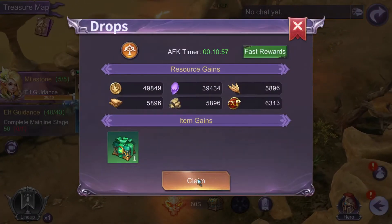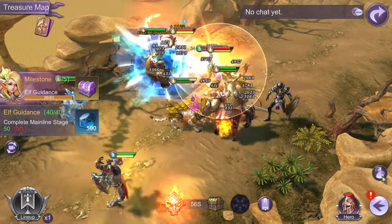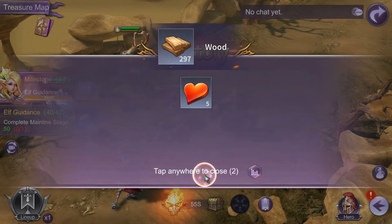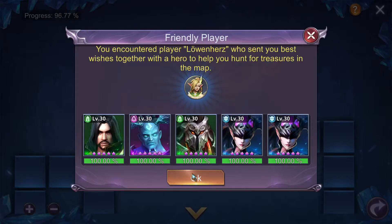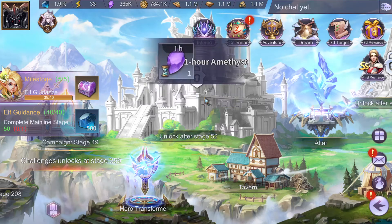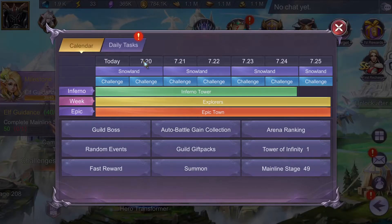And let's see what else is here. This is my AFK timer, and you have to collect this even if you are in the game, to help you hunt for treasures in the map. He sent me level 30s. I gotta select a hero. Maybe that guy — her, rather — since he got two of those. And yeah, that was the treasure map.